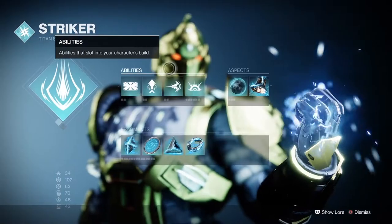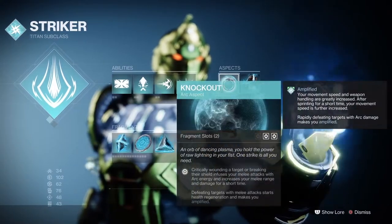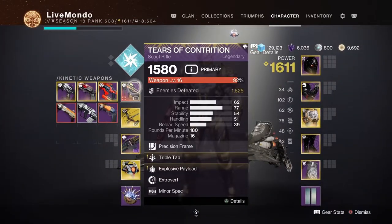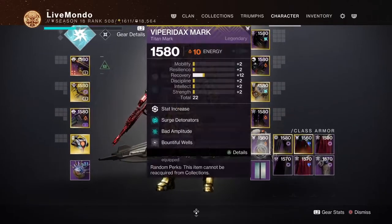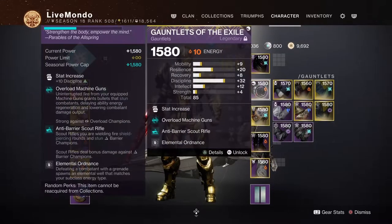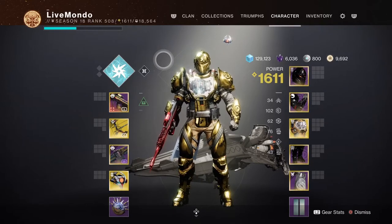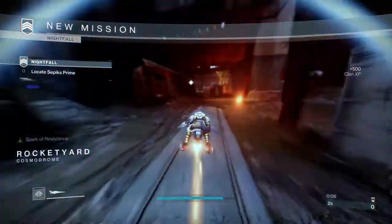Hi guys, welcome to the video. This is my solo run of this week's featured Nightfall, which is Devil's Lair — one of my favourites in both Destiny 1 and 2. I'm using Striker Titan; you can see all the fragments, aspects, and abilities. Tears of Contrition for Barrier, Limonarch for Overload, and Fixed Odds for Overload because Limonarch is intrinsic. Surge Detonators and Bad Amplitude are the two main mods from the Artifact. I'm using Helm of Enemos Light to get grenades back as quickly as possible, because they'll be really handy for this run.